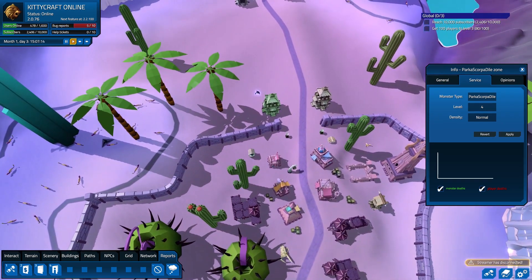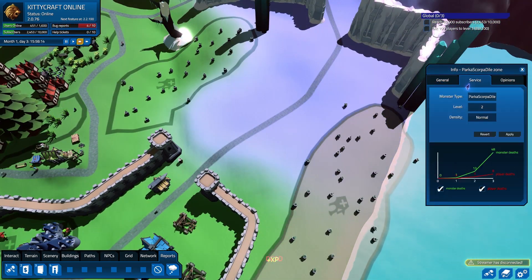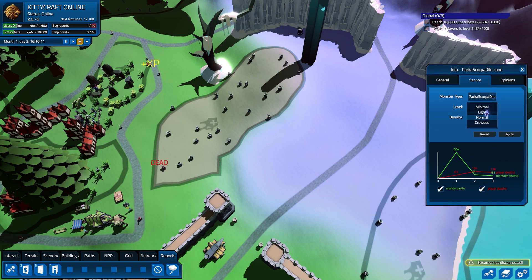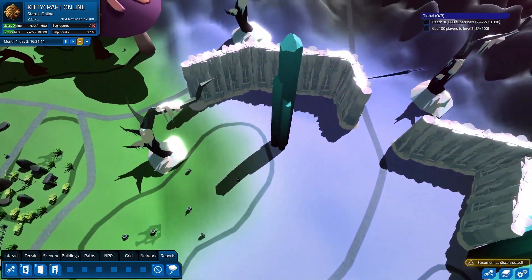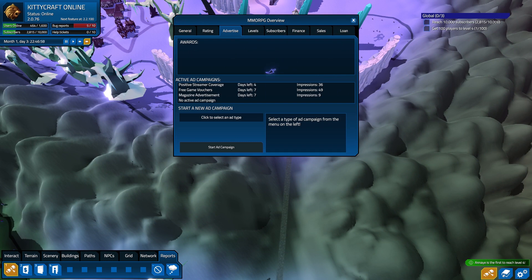I think I might just go ahead and think about what other monster we could put around here. I'm actually going to take this down to minimal. There are a lot of parka scorpodiles around here, and I don't think that's particularly fair to our players. Not that I'm actually trying to be fair. I want them all to die, but I want them to pay me for the privilege of doing so. 84 people at level three. I'd like to just get somebody into the level four zone before we do anything else with it.